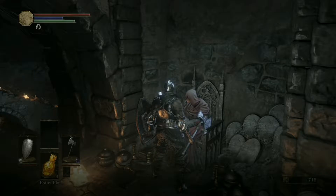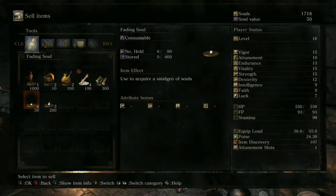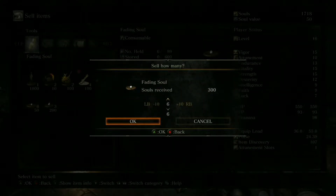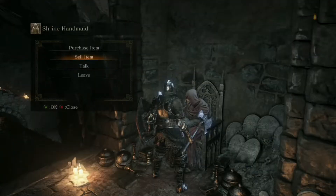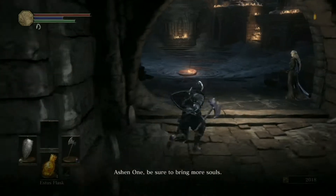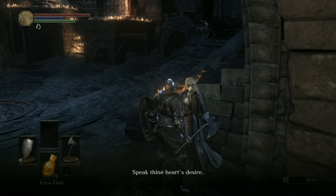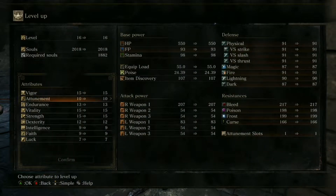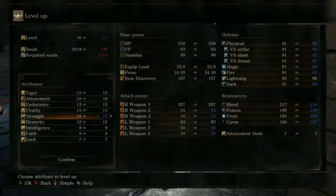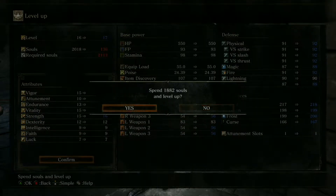I'll show you something. If you go talk to the old grandma — you know how you crushed that soul to get more souls? You can sell them here for the same amount, it's just faster than crushing them. So I can just sell these items? Yeah, you see them right there — those fading souls? So I just sell all six of them? Yeah, and that'll give you 300. You have enough to level up. Let's level up strength, let's get a little stronger.